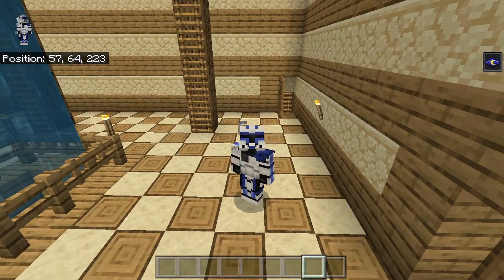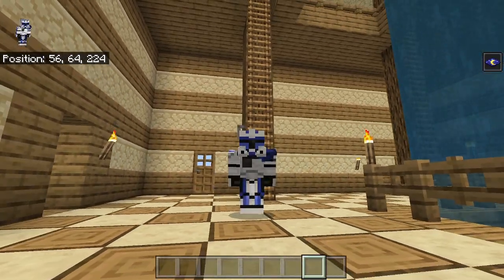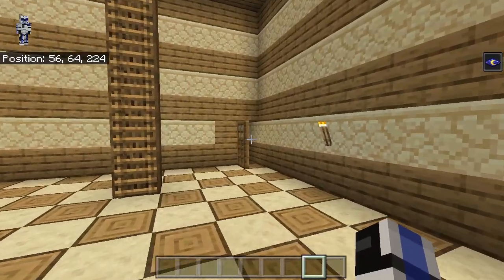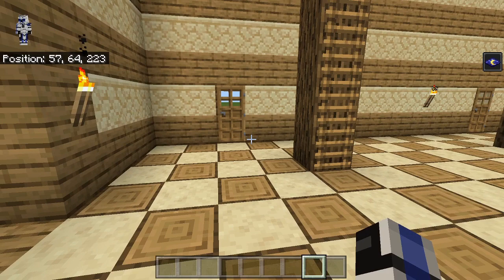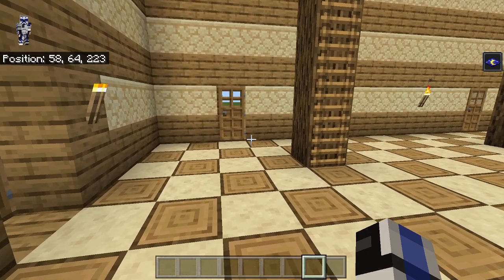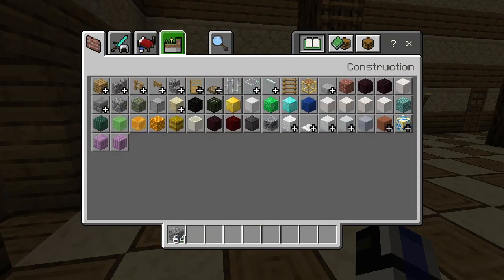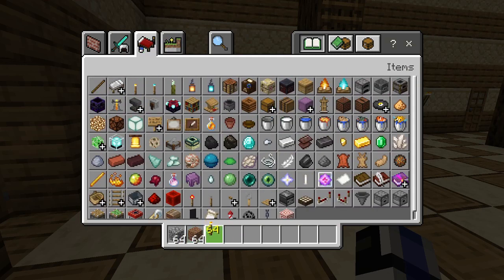Hey guys, this is Captain Jim Rex and welcome back to another video. Today we are going to be continuing on with the 'How to Build Sample's Lovely World' series, and today we are going to be building the cobblestone and dirt room. Paradox is not joining me today because this build is going to be super easy — it's gonna be five minutes. The materials are very simple: we just need cobblestone and dirt, torches, and a chest.